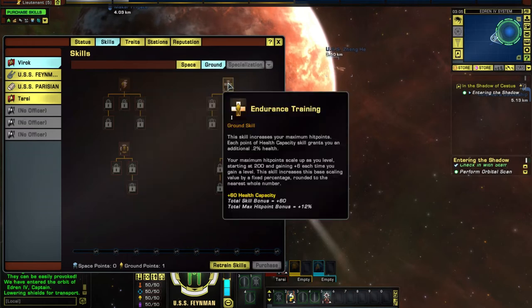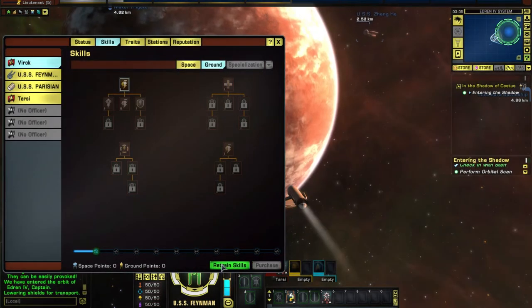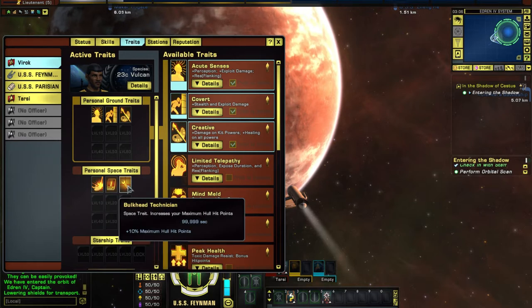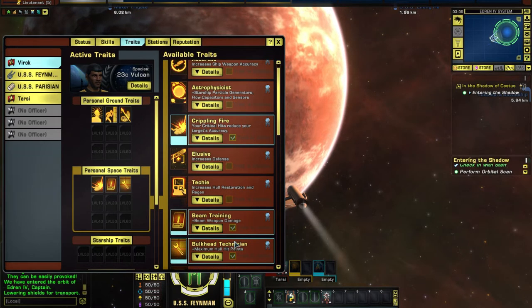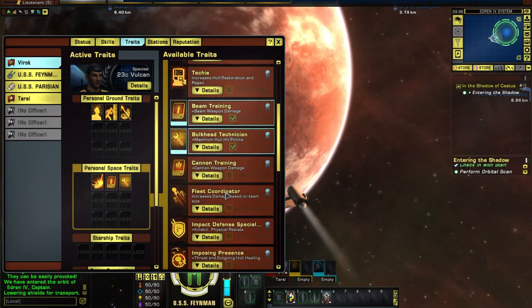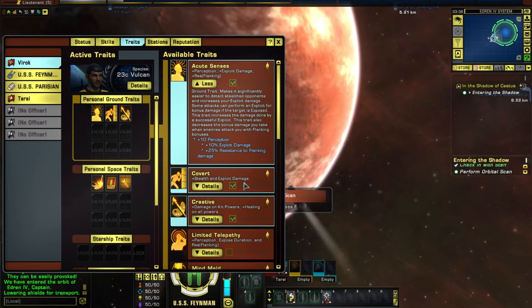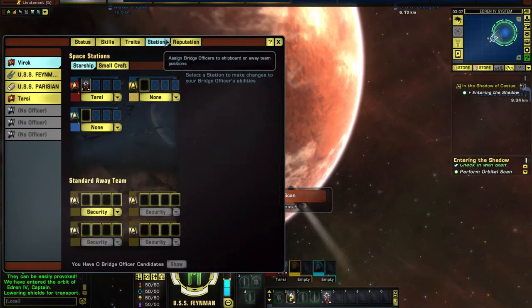Weapon proficiency, endurance training — I'll go with weapon proficiency. You can retrain skills here, which is good because I have no idea what I'm doing. Traits for my Vulcan: I must have mind meld. Traits can only be activated and deactivated while in a social zone, so we'll have to make do with the defaults for now. Tarsis is our only officer.